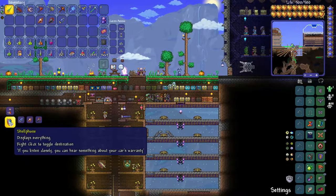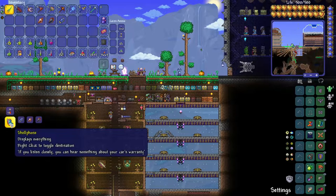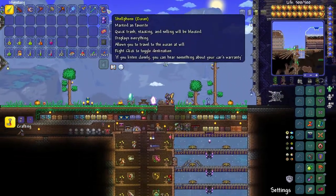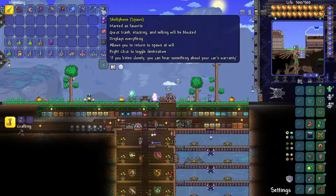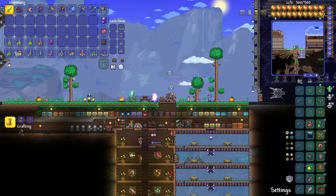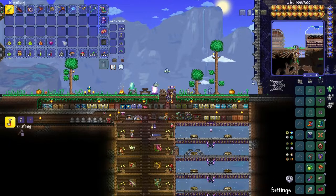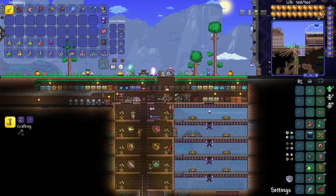It displays everything — right-click to toggle destination. There it is, the ultimate! We've finally finished it. I'm going to set it to spawn because that's usually where I use it. It's really nice to have that free space now — I don't have to carry the shell in the inventory anymore, so our inventory is looking much clearer already.